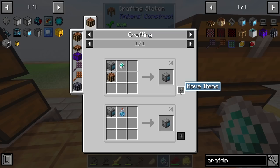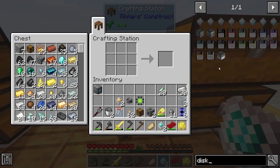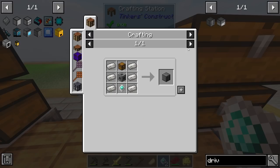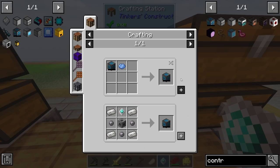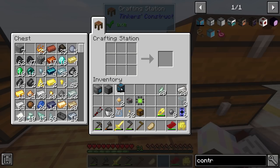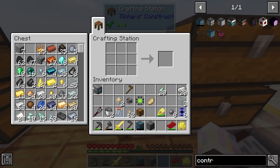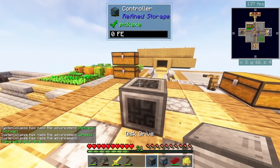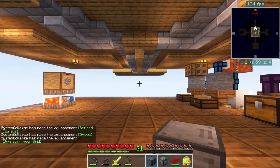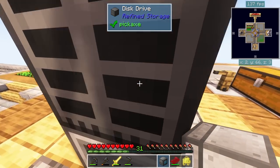We're going to grab a crafting grid so we can actually craft within our system. Next thing we need is a disk drive. Last thing we need is the controller - it's basically the power acceptor for the mod, the brain of the system. You have to have it. Let's grab that, pop it down, put the drive on top, then grab the grid and place that on top.